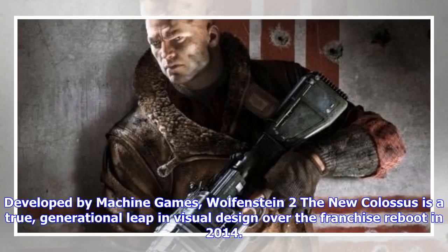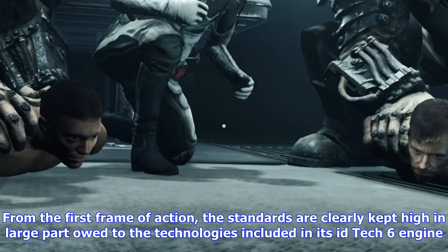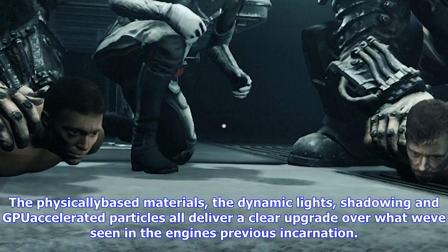Wolfenstein II: The New Colossus, developed by MachineGames, is a true generational leap in visual design over the franchise reboot in 2014. From the first frame of action, the standards are clearly kept high, in large part owed to the technologies included in its idTech 6 engine. The physically based materials, dynamic lights, shadowing and GPU-accelerated particles all deliver a clear upgrade over the engine's previous incarnation.